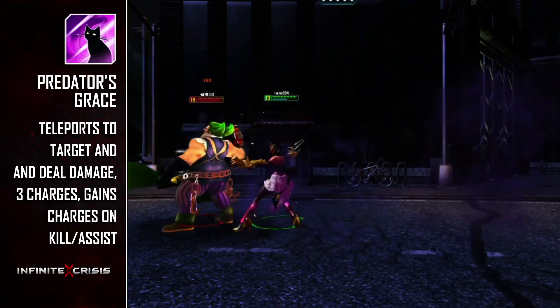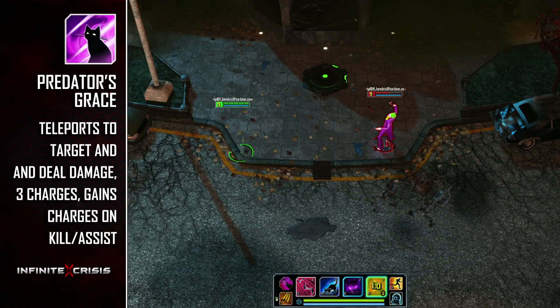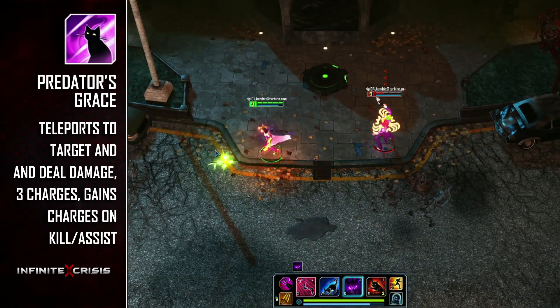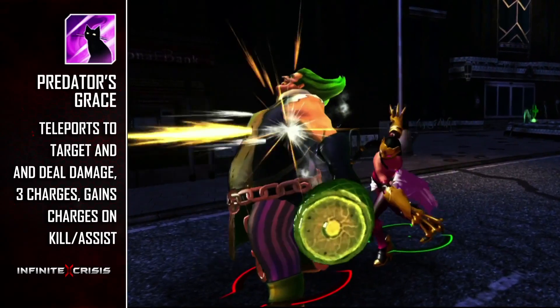Predator's Grace is Catwoman's ultimate and works differently than some ultimates. After earning the skill, Catwoman will generate charges over time or by killing enemies. You may then burn charges to teleport short distances, dealing attack damage to targets.